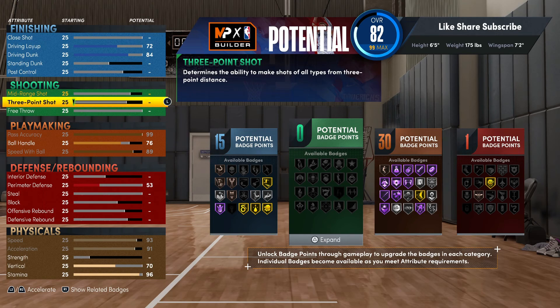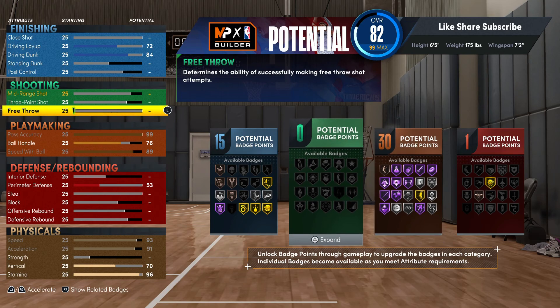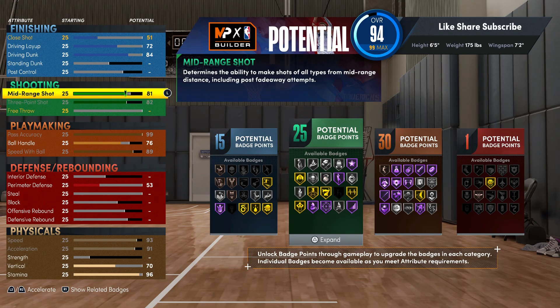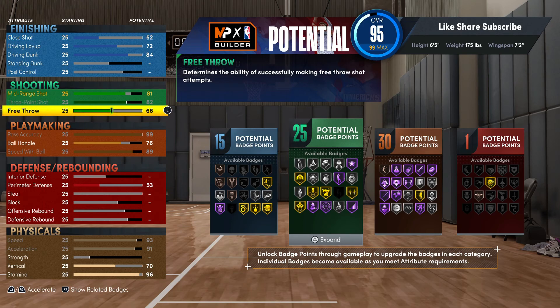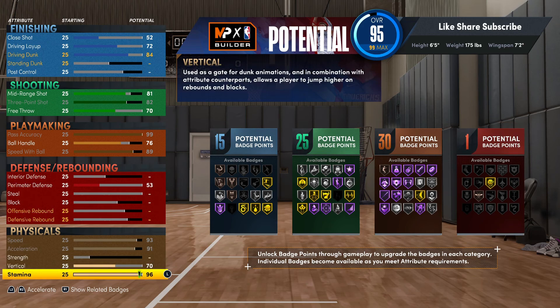We're gonna put on the three ball. For shooting, you're gonna put your three-ball up to 82, and you can go 81 right here on your mid-range. Free throw we're gonna put that up to 70. So you got 25 shooting badges.